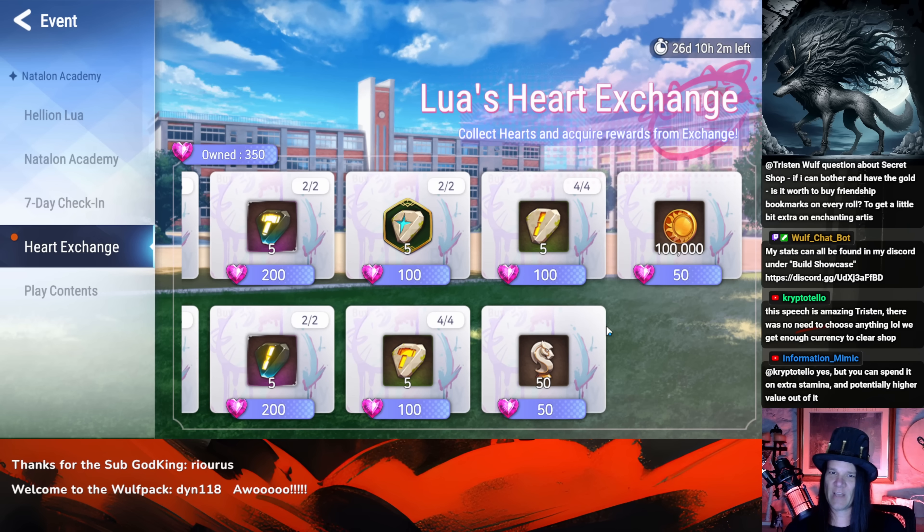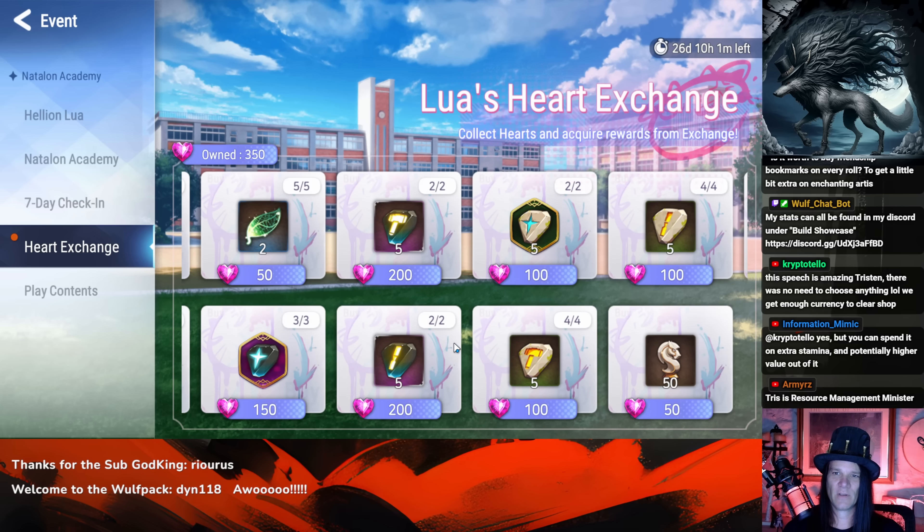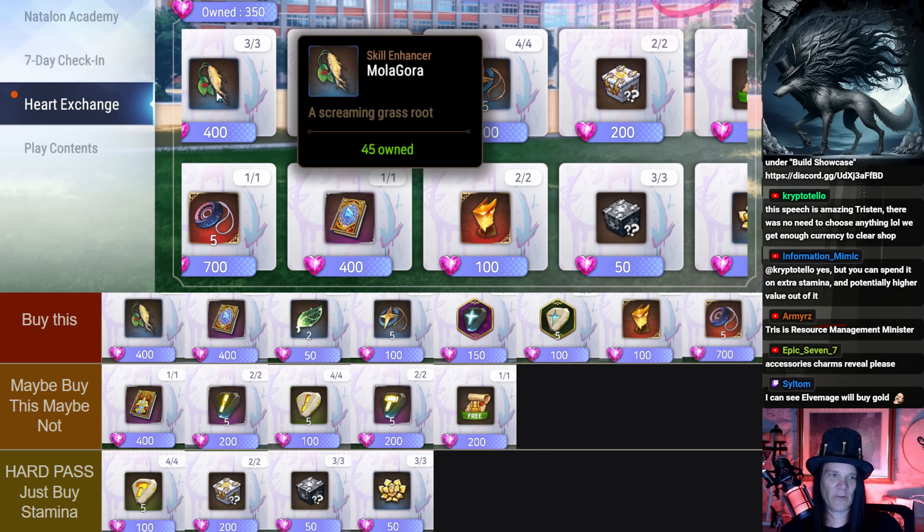As for gold versus stamina — please don't get gold over stamina. One run of Wyvern pays out about 35,000 gold; one run of Eulogy for a Saint pays out about 60,000–70,000 gold by the time you trade in the stigma. Gold is just straight-up cash in hand if you need it immediately, but stamina is always going to be better because you'll farm similar amounts of gold and other things on top of it.